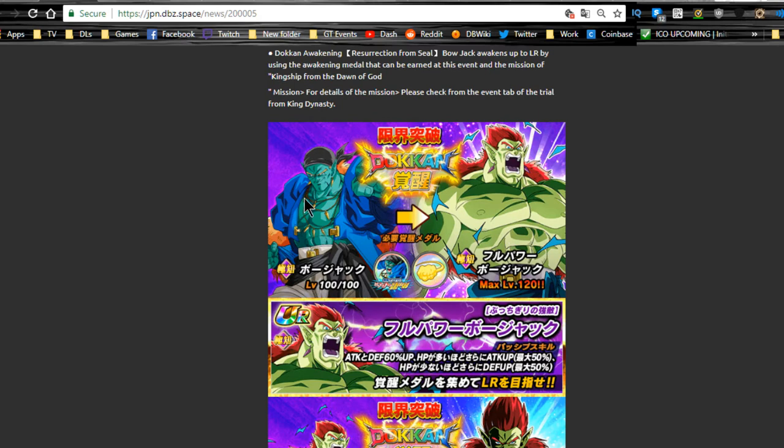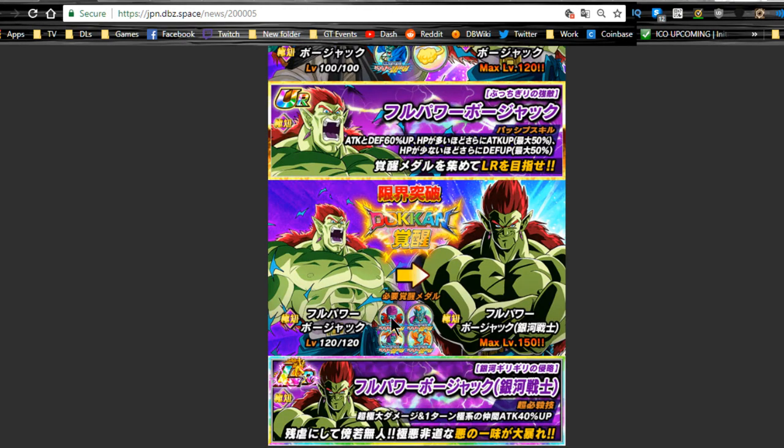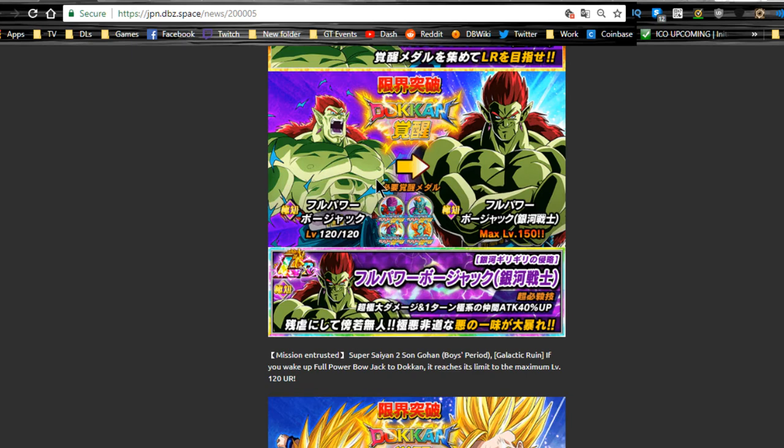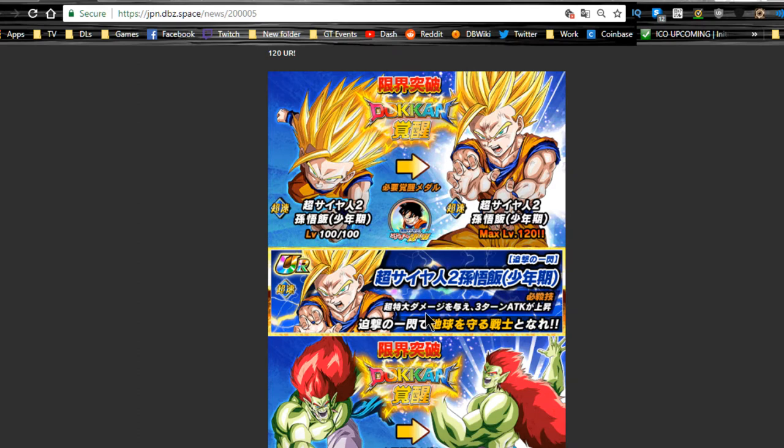You're also going to need Bojack medals for your LR Bojack — specifically to get him to his Full Power Bojack form — so grind those out. Also keep in mind you'll need a few of his allies for each one to get TUR Bojack to LR Bojack. You need all of them in order to Dokkan awaken, so keep that in mind. This event is out just in case you've pulled him or plan to. We also have the Super Saiyan 2 Gohan; you need the Gohan medals to get him Dokkan awakened — he's a pretty decent support unit.